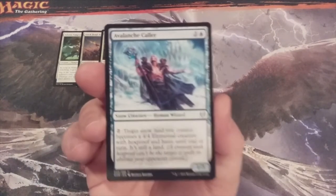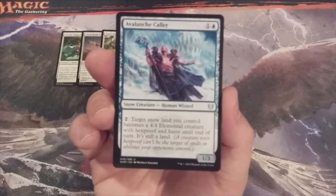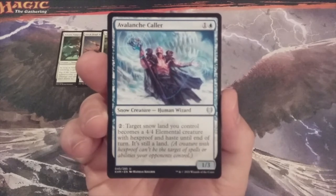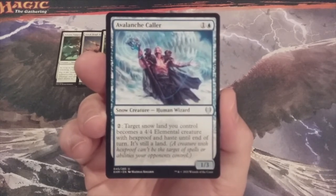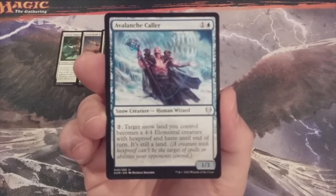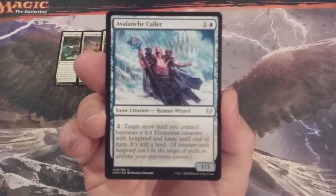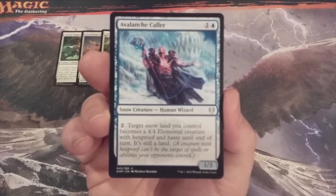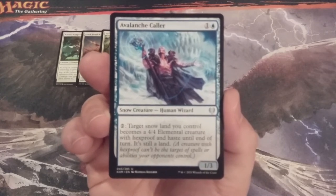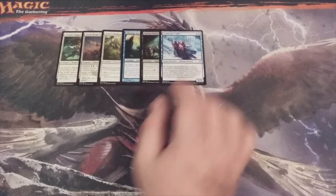Creature number six, we have Avalanche Caller, a 1-3 Snow Human Wizard with a fantastic ability. We can tap two and target snow land we control becomes a 4-4 Elemental creature with hexproof and haste until end of turn — it is still a land. Make sure you put plenty of snow lands into your basic land deck, because getting an Avalanche Caller out early with some snow lands under your control can be really advantageous. Avalanche Caller is very powerful in the two CMC spot.